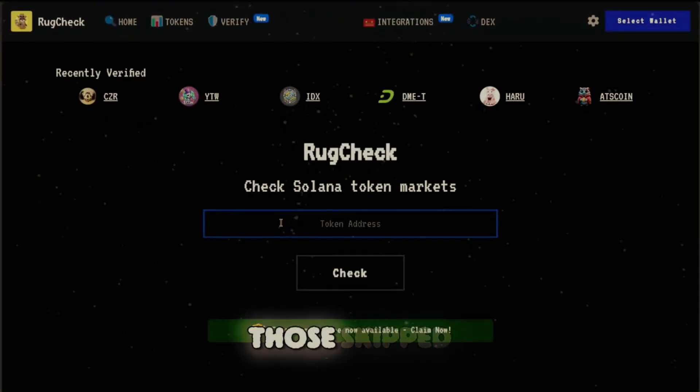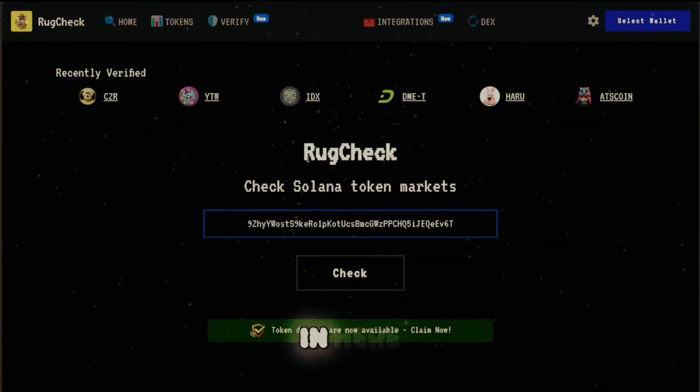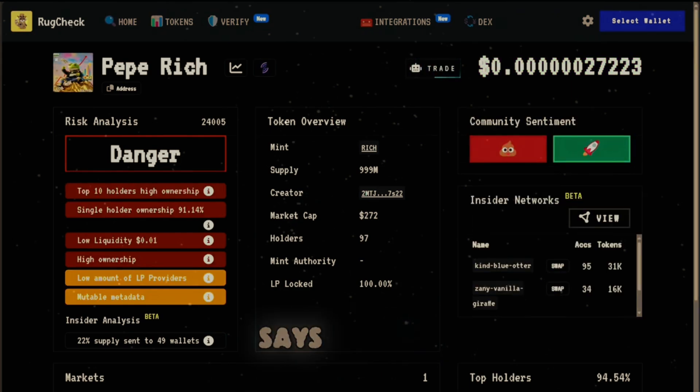I just copied one of those skipped token addresses and right now I'm on rugcheck.xyz. I'm going to paste that skipped token address in here and check it out. It says 'danger' right here — so that's a good thing. Soul Sniper is correctly flagging these scams.